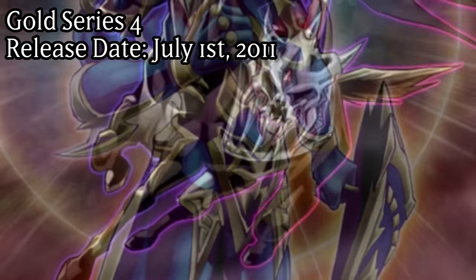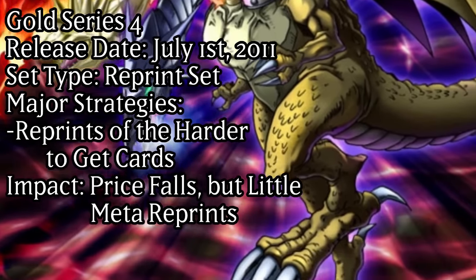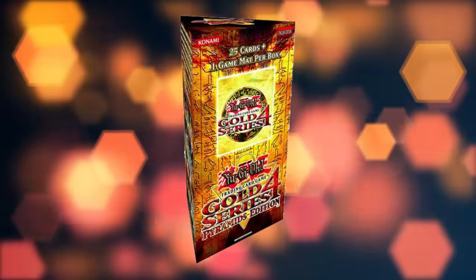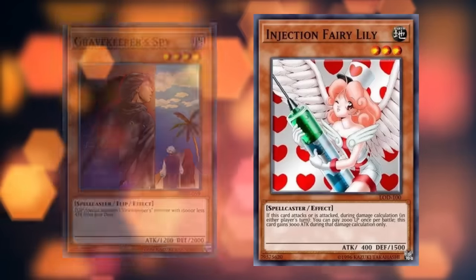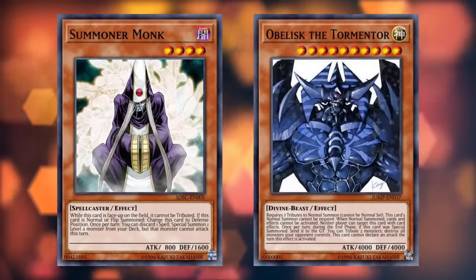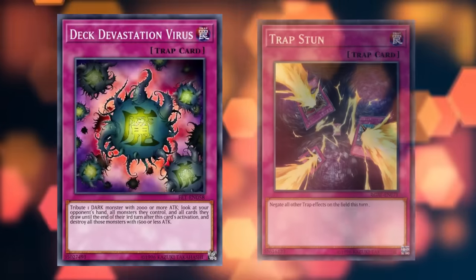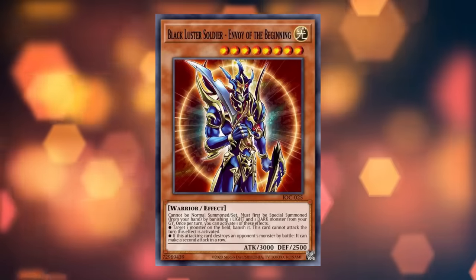Gold Series 4: Release Date July 1st, 2011. Set Type: Reprint Set. Impact: Price falls but little meta reprints. Gold Series 4 brought a significant number of valuable reprints for cards that only had one expensive printing or were previously EU-locked promos, but very few were actually meta-relevant for the time. Reprints of note included Morphing Jar, Injection Fairy Lily, Gravekeeper Spy, Chaos Sorcerer, Summoner Monk, Obelisk the Tormentor, and most notably Blackluster Soldier — Envoy of the Beginning, who was banned at this point in time, but this reprint effectively served as a warning signal for what was coming on the next banlist.